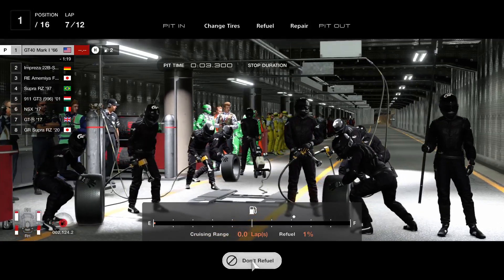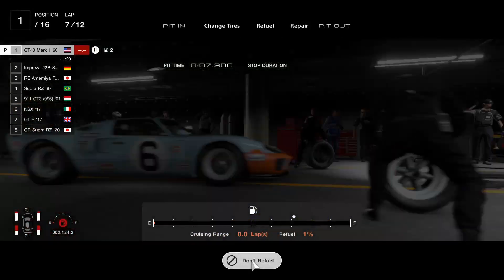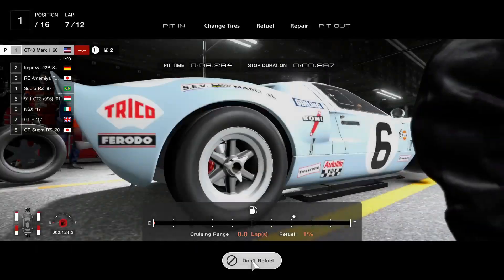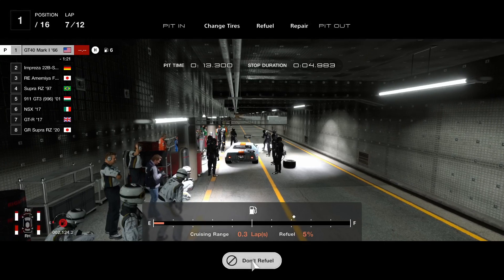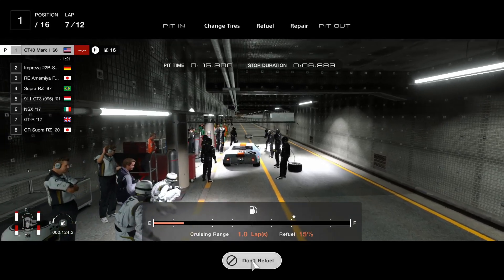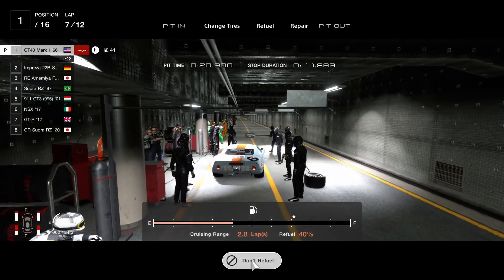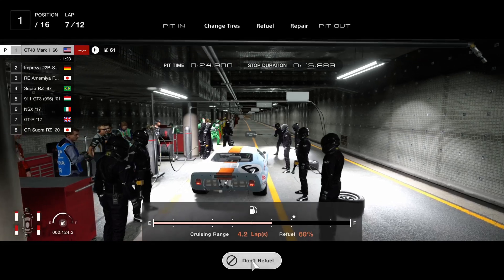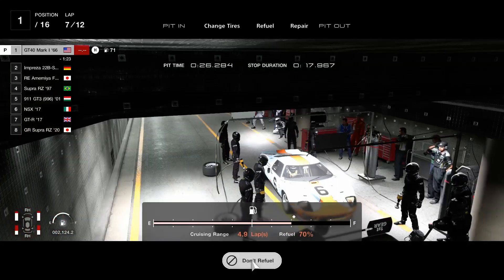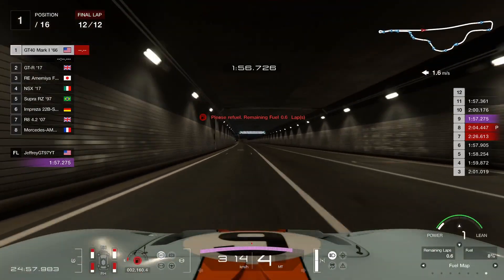I was able to stay out to lap 7. Change to fresh hard tires — don't do mediums because the car will be messed up and won't handle right. Just change tires and add enough fuel past the little diamond icon and then you'll be set to go. It's a really great setup — has a lot of grip, plenty of top speed, and really good acceleration.